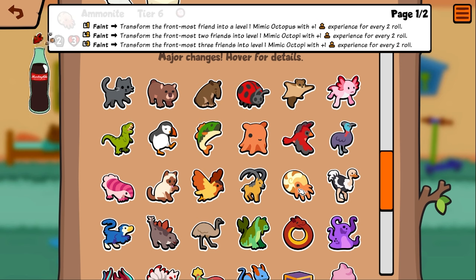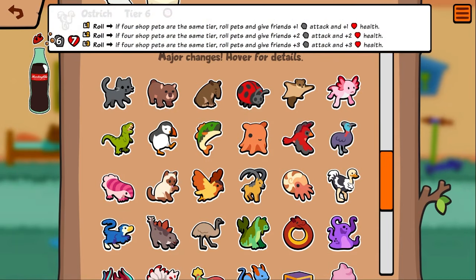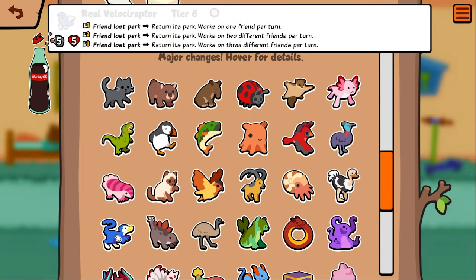Mimic octo went from four or three rolls down to two rolls — it's a lot easier to get your levels on mimic octo now, pretty good. Ostrich looks like he got a base stat buff, and it's not tier six if four shop pets are the same tier, so it's a little easier to do. You freeze whatever you have the most copies of in the shop tier-wise — that's pretty good. Also his base stats are better; I think they used to be super lopsided.